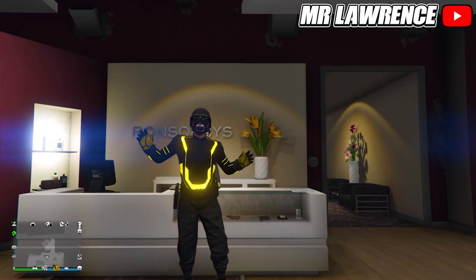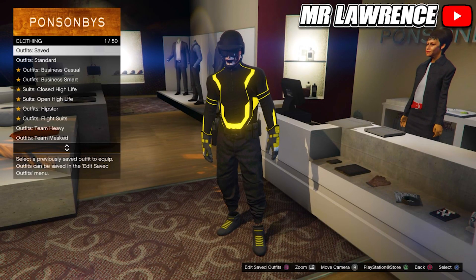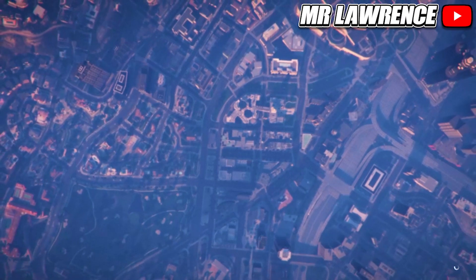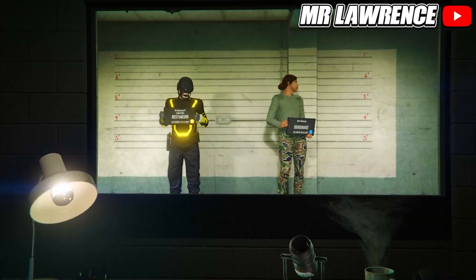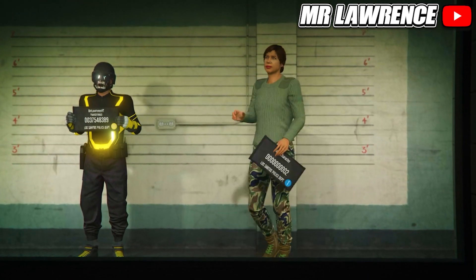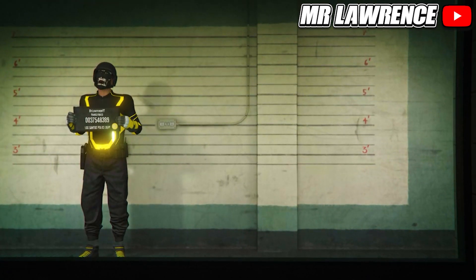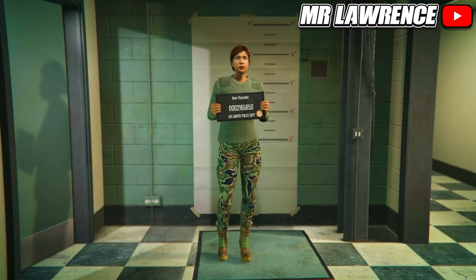This will delete all your saved outfits, so equip the outfit that you want to keep then delete all your outfits. Now open your pause menu, go to Online and swap character. Your first character has to be a male and your second character has to be a female, otherwise it won't work. If you are making a new female second character, copy the rank from your main character, then load into Online and make your way over to any clothing store. If they don't appear, just find a new session and they will appear.